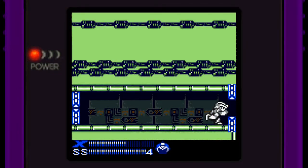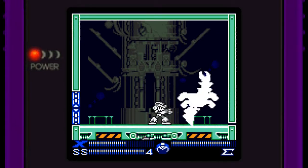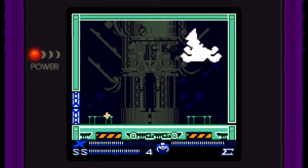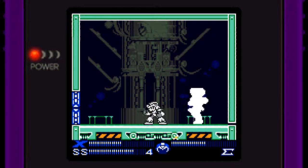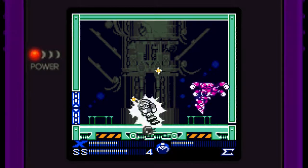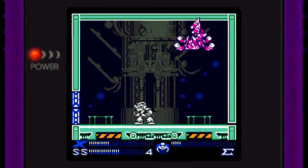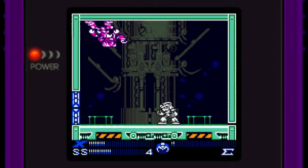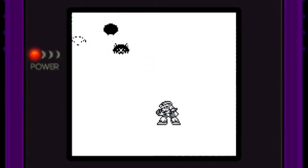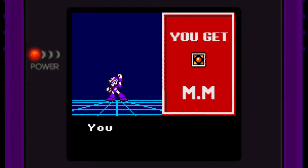Let's get the Silk Shot equipped so we can meet up with our buddy Magnus Centipede and hit him right off the bat. Whatever, that worked out. For defeating Magnus Centipede, we get the Magnet Mines, if I do recall correctly.